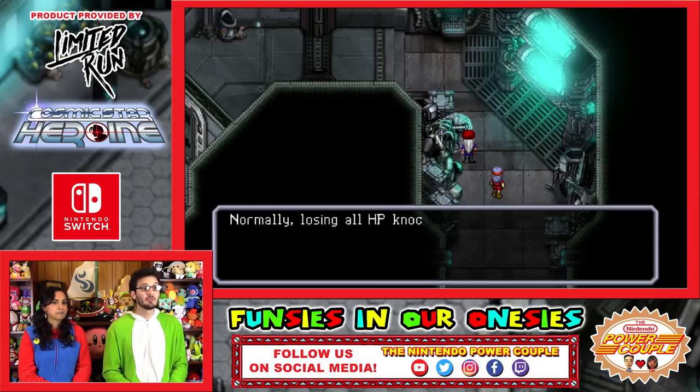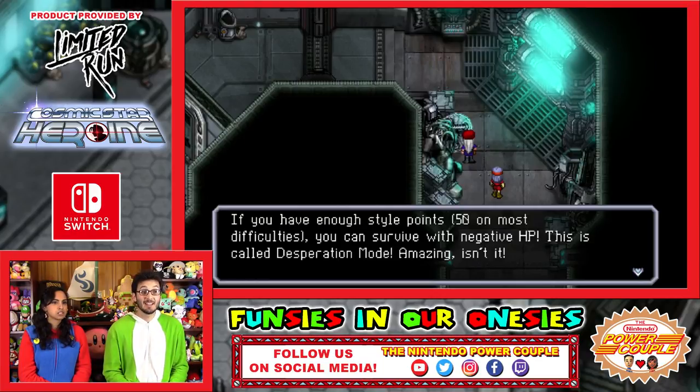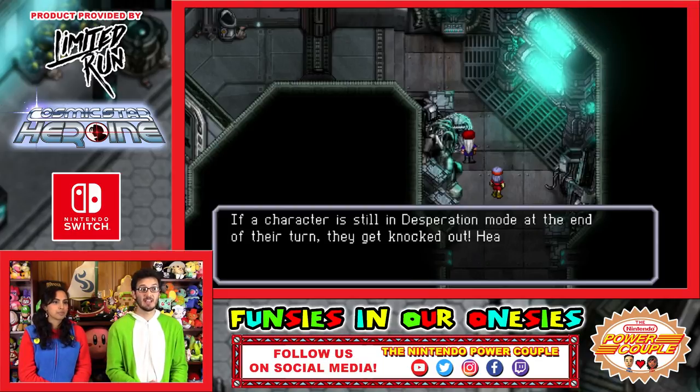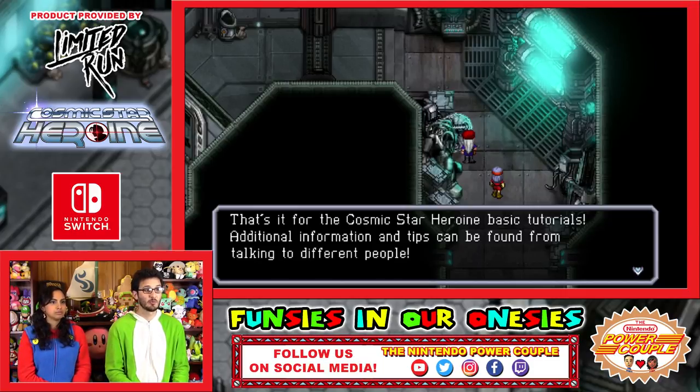So, Desperation mode: normally losing all HP knocks out a character, but not always. If you have enough style points, you can survive with negative HP — this is called Desperation Mode. In Desperation Mode, damage is increased but self-HP restoration is reduced. If a character is still in Desperation Mode at the end of their turn, they get knocked out. So you have to heal up. That's it for Cosmic Star Heroine basic tutorials — additional information can be found from talking to different people.